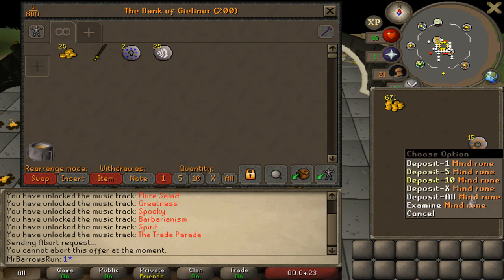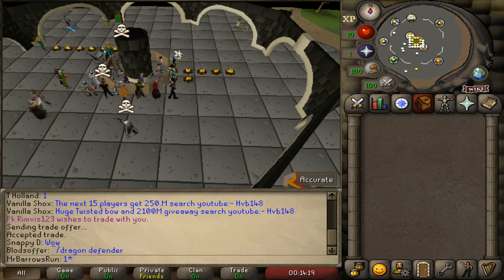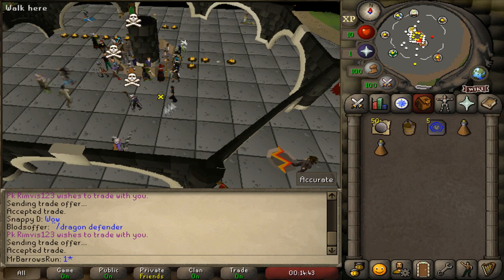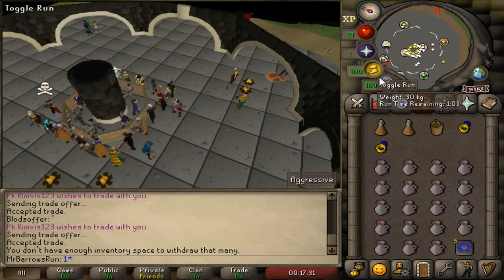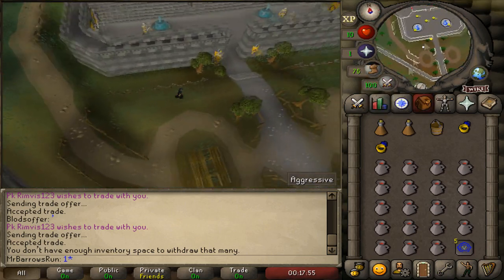At the same time we're gonna transfer some necessity items for quest completion from the main account, and we're gonna transfer a bond as well. When we access the members world, we're gonna head straight to the quest. This is gonna be the only exception when we're unable to get items from other sources than Barrows.